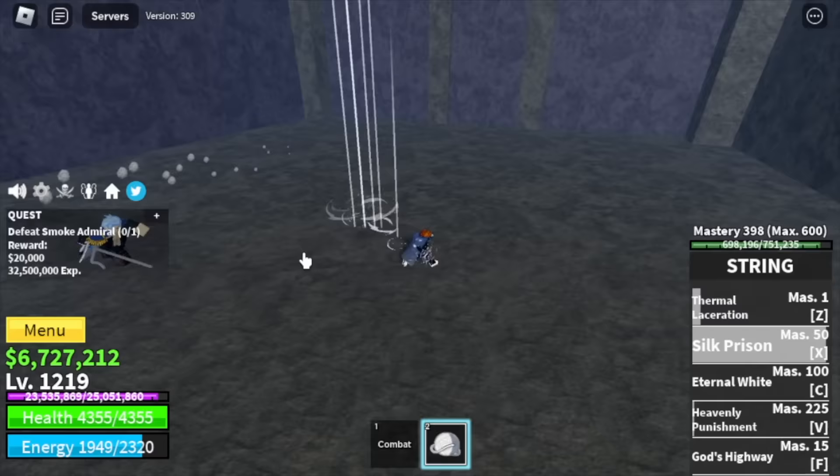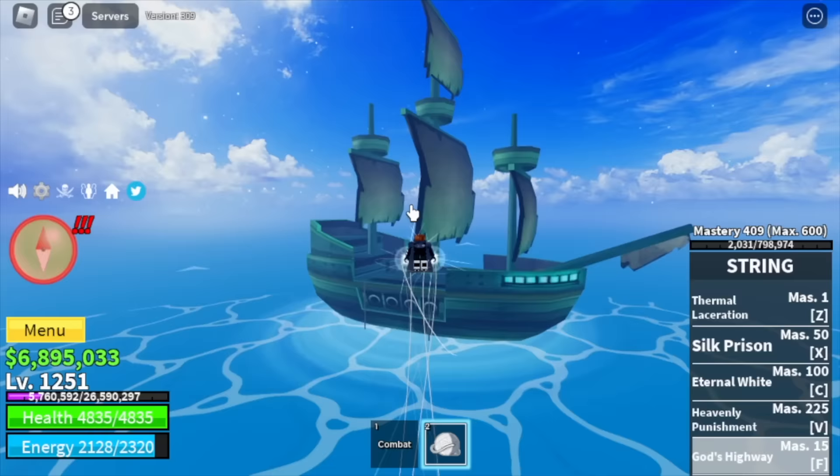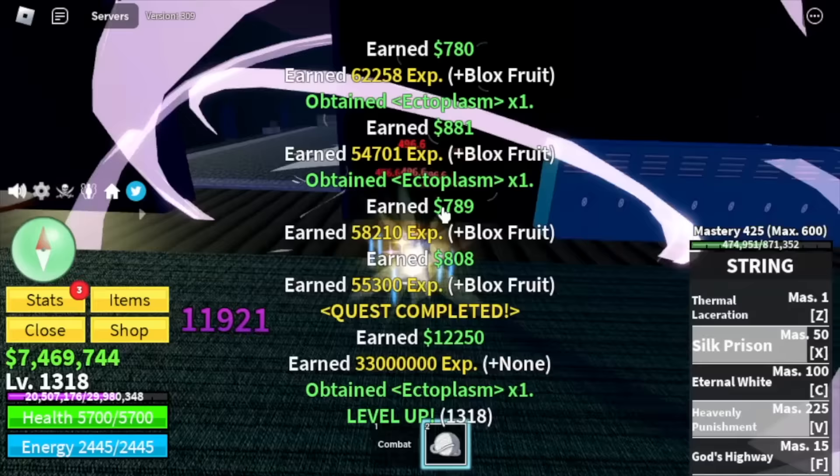Server hop here until level 1250. Then we're moving on to the Cursed Ship. For the technique here, Wall Strat on the ship deck — there's a wall here you can use your skills from. 2 skills is enough to burst these mobs. We are grinding here until you reach level 1350.